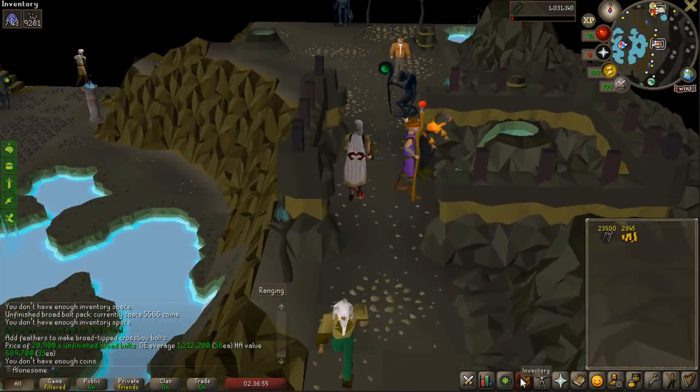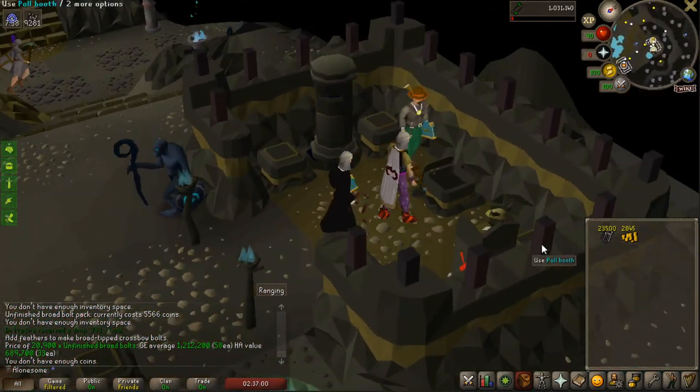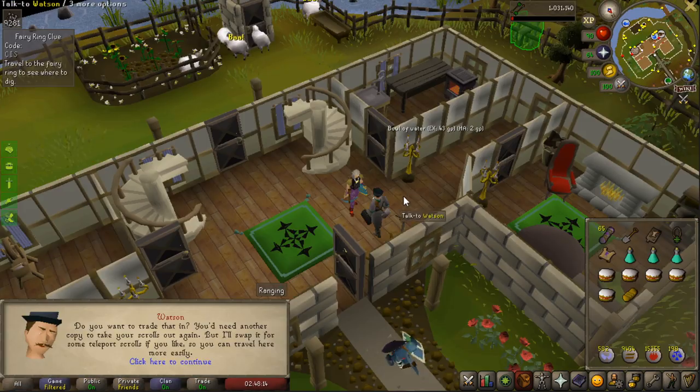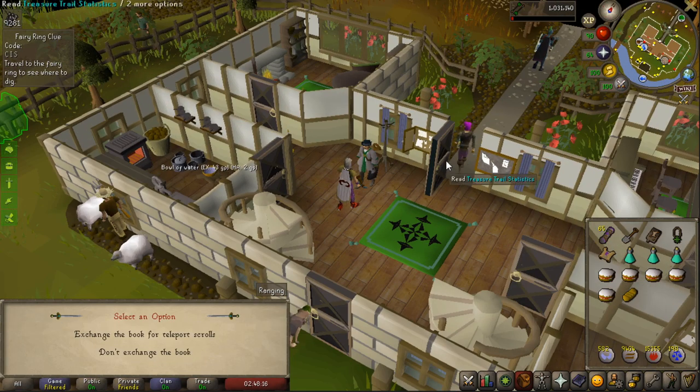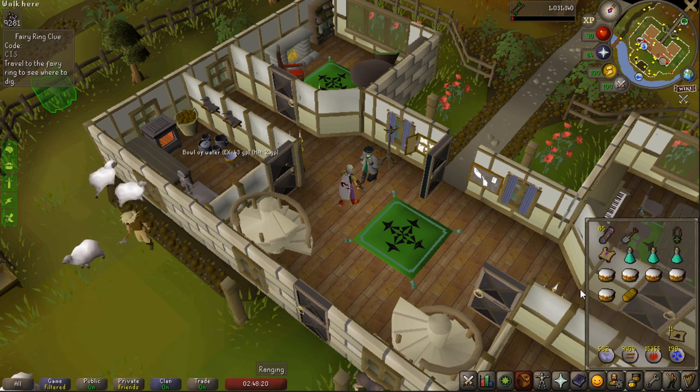So I'm going to do some clue scrolls now to get some alchables so I can buy all the way to 32,000 broad bolts and also get the 32,000 feathers I need. I had a master scroll box in my bank and you can actually talk to Watson and turn it into a teleport, so I just did that real quick.